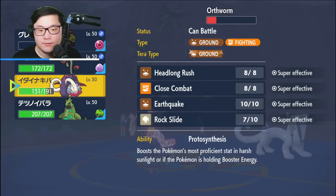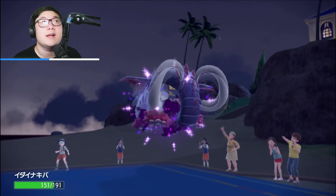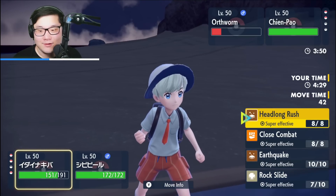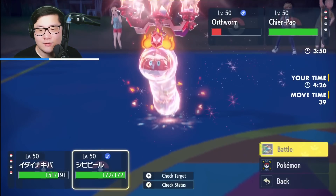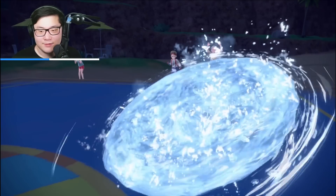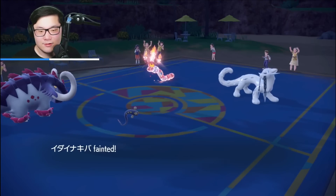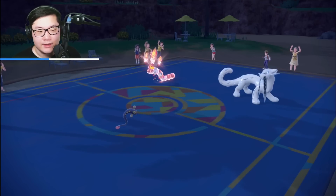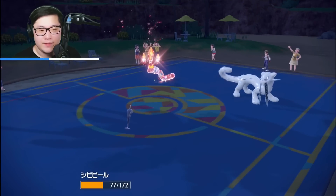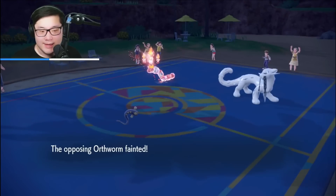I could still lose this endgame, which is why I'm playing super patient. I win if I knock out Ogerpon. Iron Thorns should live one attack from Chien-Pao, then I can target afterward. Ogerpon doesn't usually have Protect, so Thunderbolt into Ogerpon is a two-shot. Beautiful — we go into Tusk. Unfortunately have to rely on an accurate move. Close Combat into Ogerpon, Thunderbolt into Ogerpon. Ice Spinner probably picks up the knockout with chip. Tusk goes down.